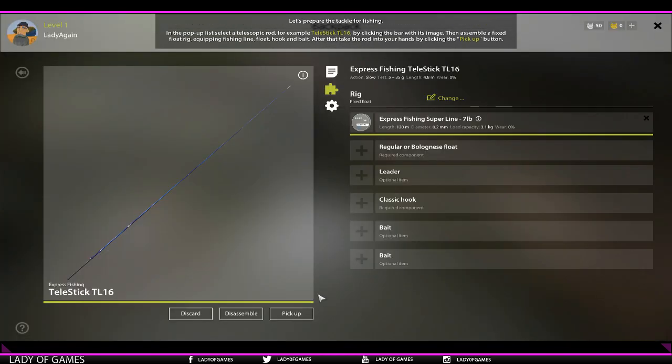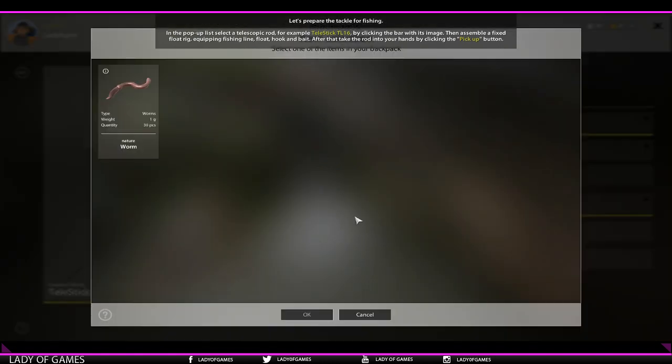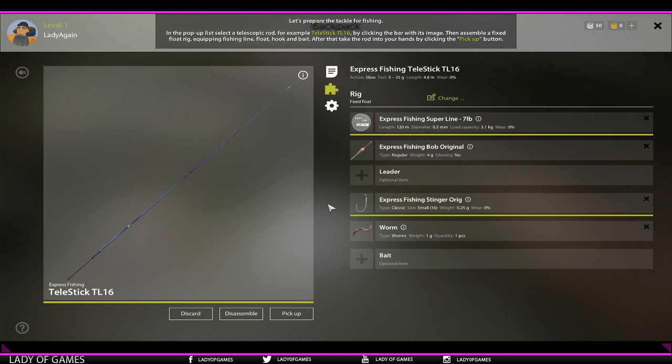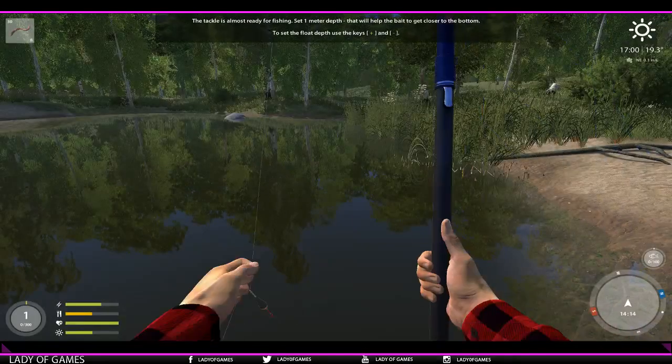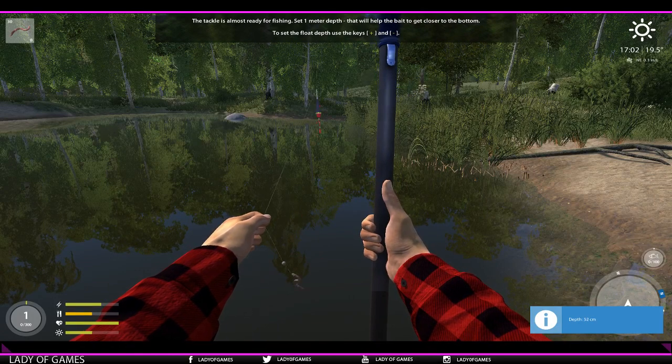Put on a float. No leader — I can't do that one yet. A size 16 hook and a full bait. We have worms, let's pick it up. There we go. Now we have to set the depth to 1 meter.